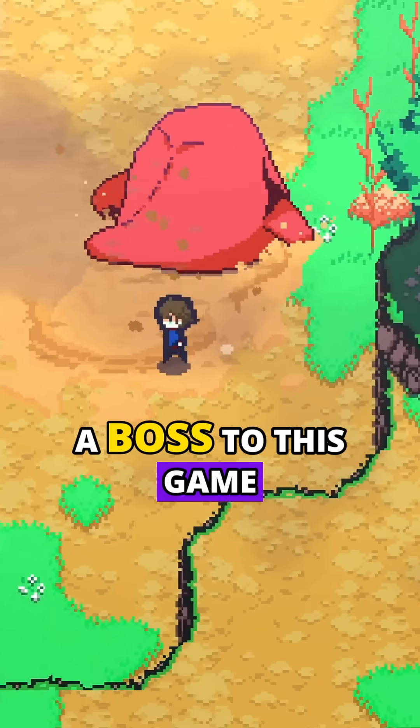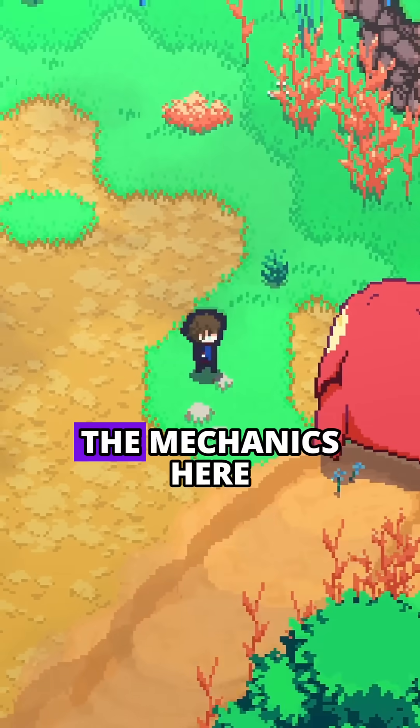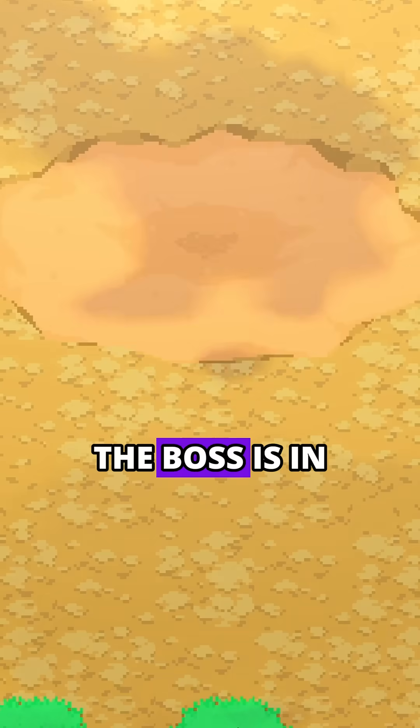Okay, we're finally adding a boss to this game. This is going to be the first boss introduced, so we're not going to go too hard on the mechanics here. And like with all the other mobs, we start with its idle state. And once those sprites are done and assigned in Game Maker, the boss is in.